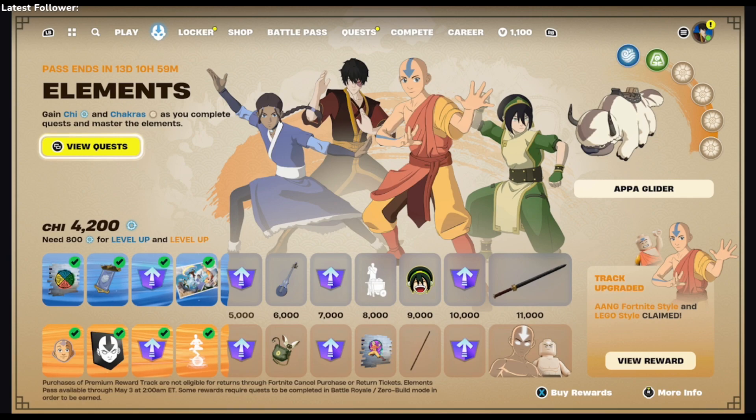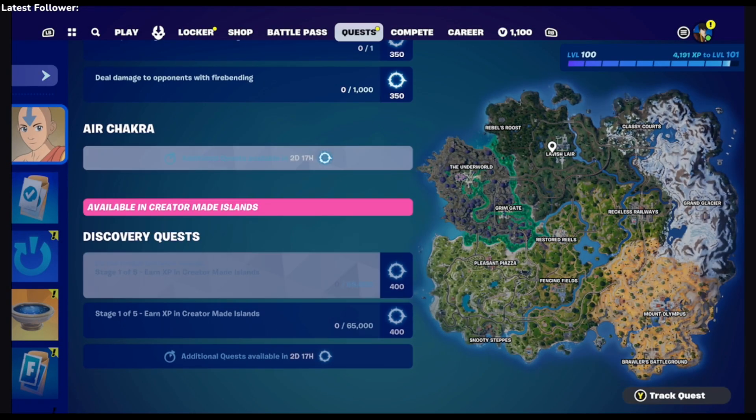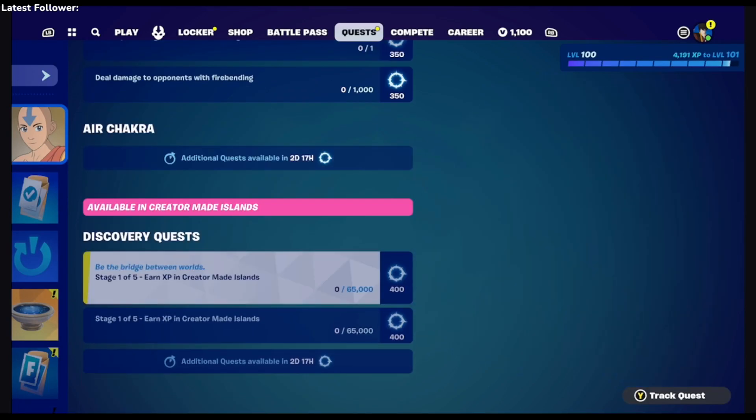For you guys, like I said before in the past, I think you can get all of these done if you do the creative map area part. Like right here — I think as soon as I complete these, I'll have a third one unlocked, and that's the best time to jump into creative and get these done together at the same time, instead of spending multiple sessions in creative. But if you don't, this is my strategy on getting this done.